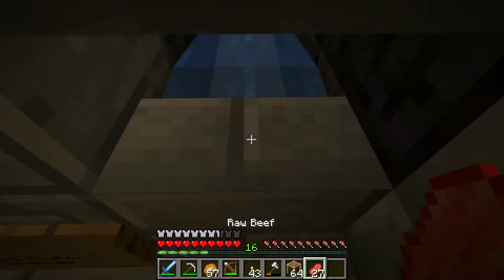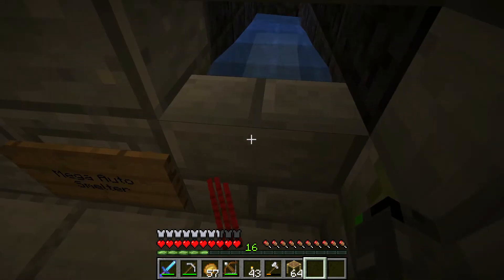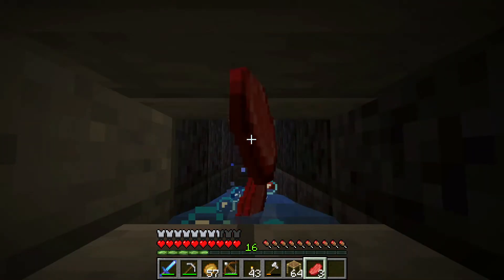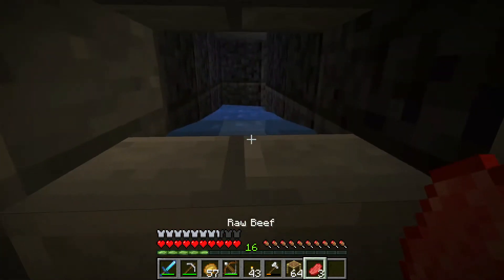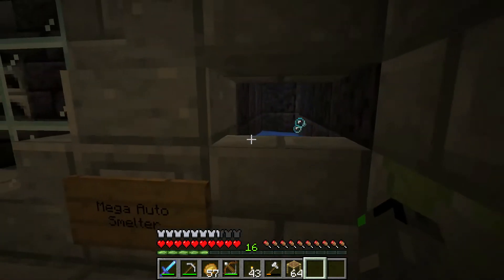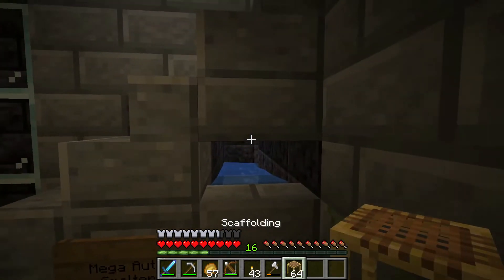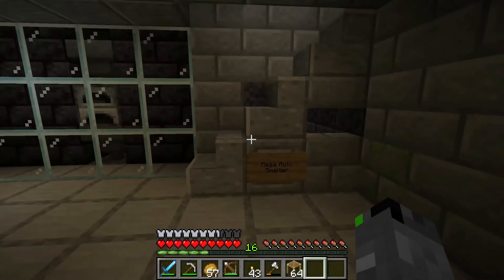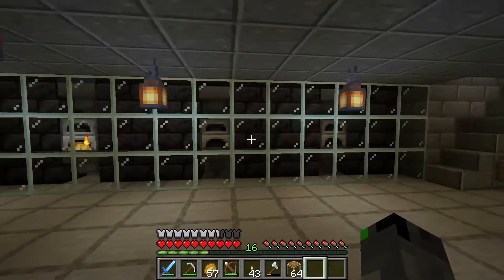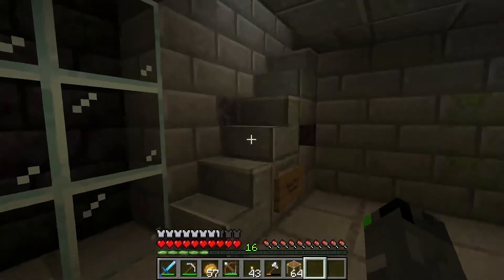I'm trying to throw items into the mega auto smelter but it's not working well. I have to crouch to get in here so it's not the most efficient. I don't want to accidentally throw the wrong thing in. It should go in the third slot because I didn't set it to go anywhere else, so that should hopefully cook up everything.